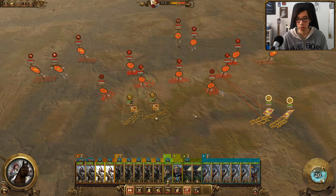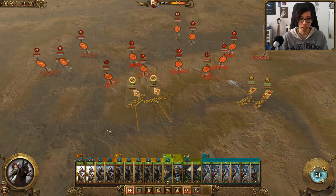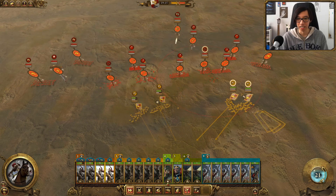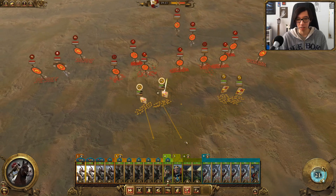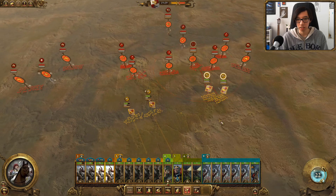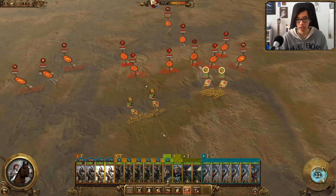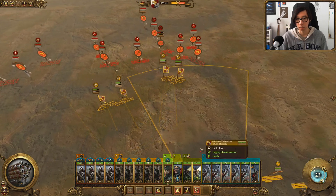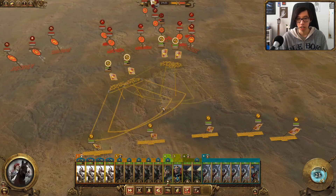Skink Skirmishers are of course a threat and they do indeed get in a lot of damage onto my Outriders, taking a few model losses. But they're still alive and still holding on. A big volley should be able to punish these Skinks too. Some trading here and there, and now we can simply disengage. Going to rotate our Huntsmen so they're further away from these Horned Ones.